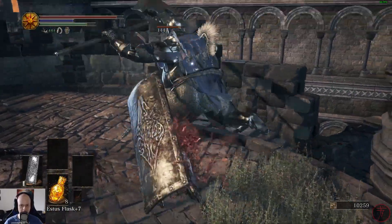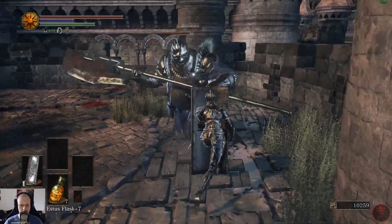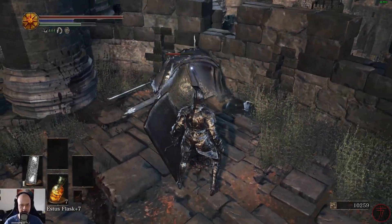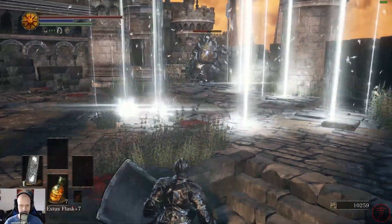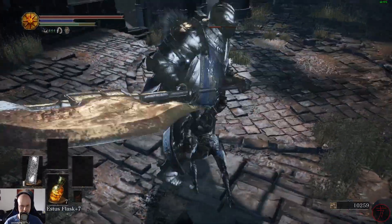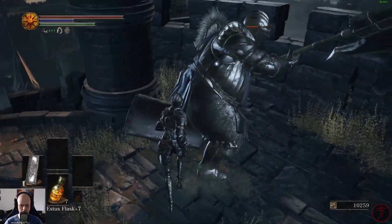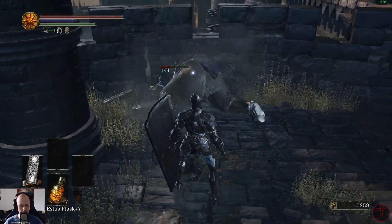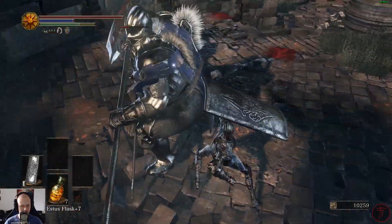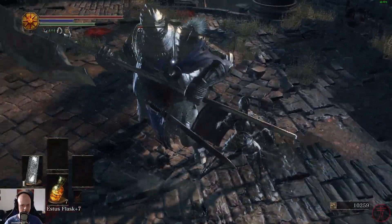Nice, got the backstab — look at how tanky this guy is. Oh dude, luckily he doesn't kill us with that attack. As long as we don't screw up too badly we should be able to get him. Backstab — nice. This is a long fight, man, considering it's like a normal dude. Get dodged, get dodged.